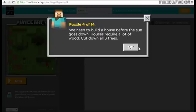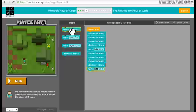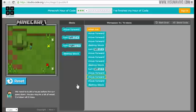Puzzle four: we need to build a house before the sun goes down - cut down all three trees. We can choose to cut them in whatever order we want. Some of it's already been programmed for us - he's going to turn to the left after destroying the first tree. We need to move forward two more times, destroy the block, turn to the left, move forward, then move forward two more times and destroy the final block. Let's run this - turn left, move forward, destroy the block - done!